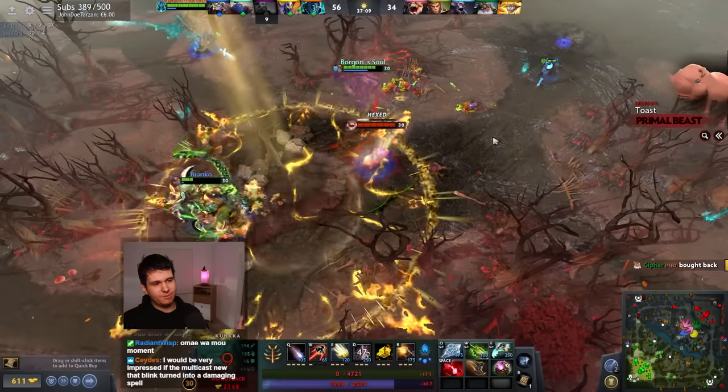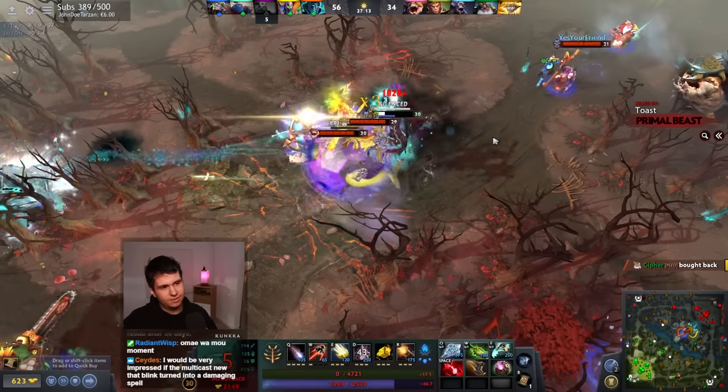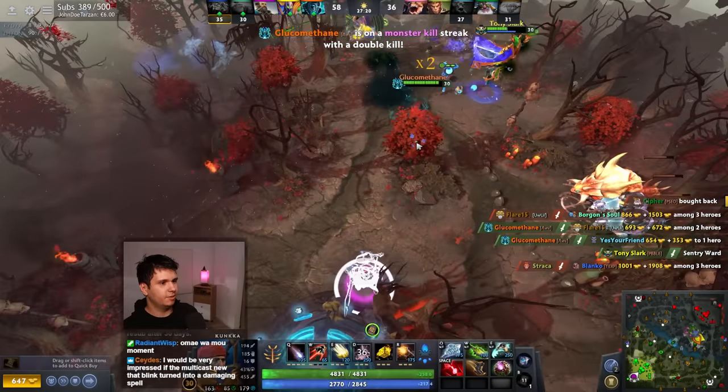The biggest problem is really that the Primal Beast just randomly absorbs spells of mine and then sends them back at me. Even if I try to avoid casting on the Primal Beast, I do still just kind of inevitably hit him.